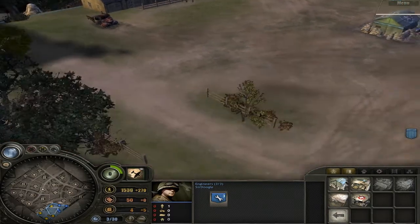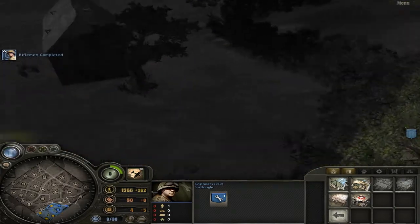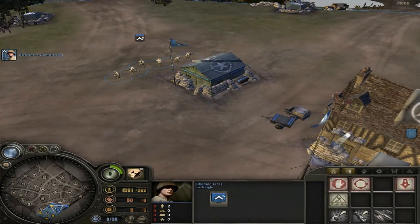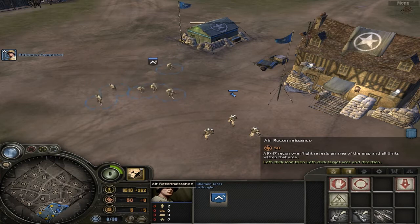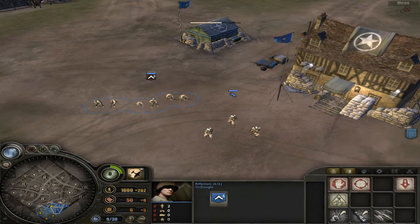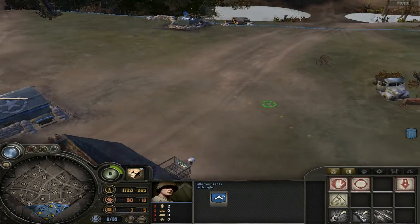Do you see on your little mini-map like fuel places? We need to take those points in order to get like fuel, ammo, and manpower. Yeah, they're all one squad — see that little ammo thing? That means it's 50 ammo it's gonna cost.